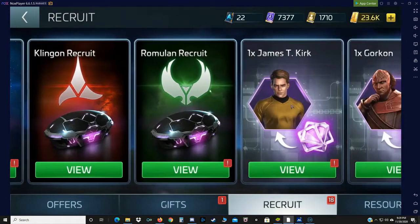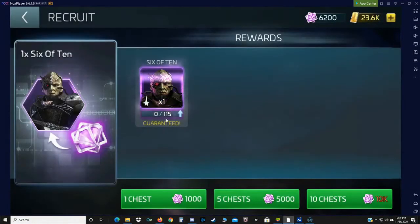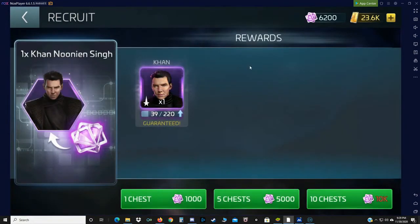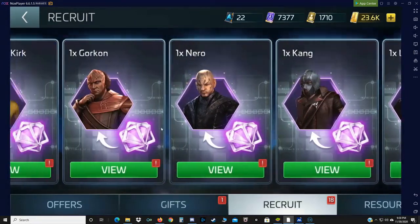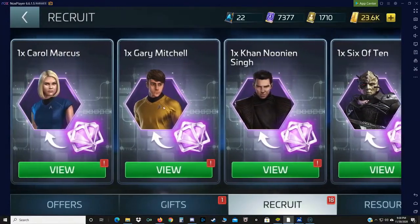With those transporter patterns, you can of course go over here and buy officer shards. A thousand transporter patterns earns you one epic officer shard. Like yesterday, we were doing Armadas and I was 15 shards away from Six-to-Ten on this account — I happened to have just enough shards to buy him, and now I have him. It also helps for tiering up officers — you can speed up your tier-up process on your Con, Carol Marcus, Pike, Alexander, Charbonnet, Kang, Nero, Gorkon, Kirk, 610, Cross, Con, and Gary.